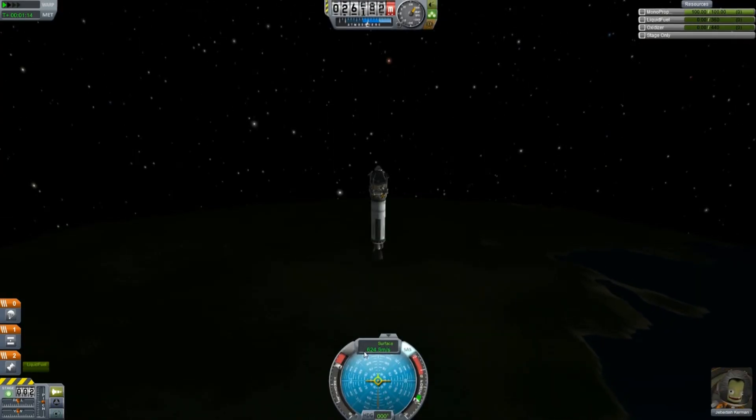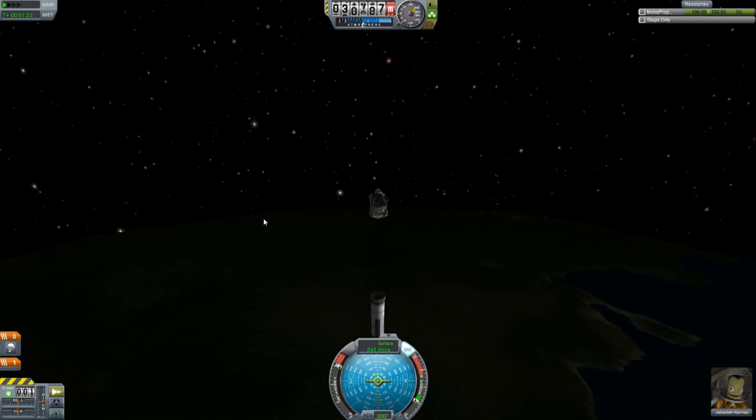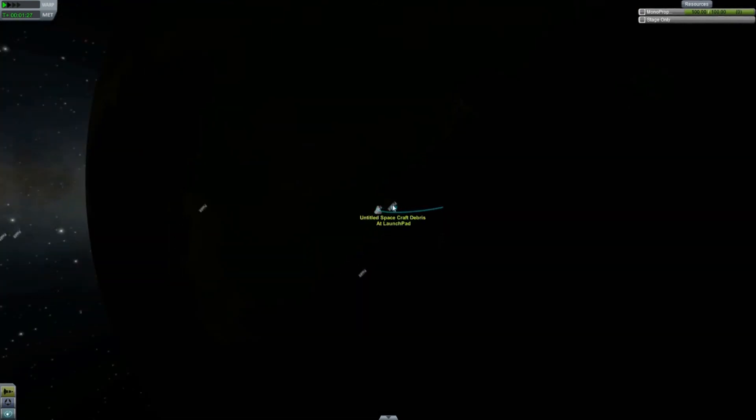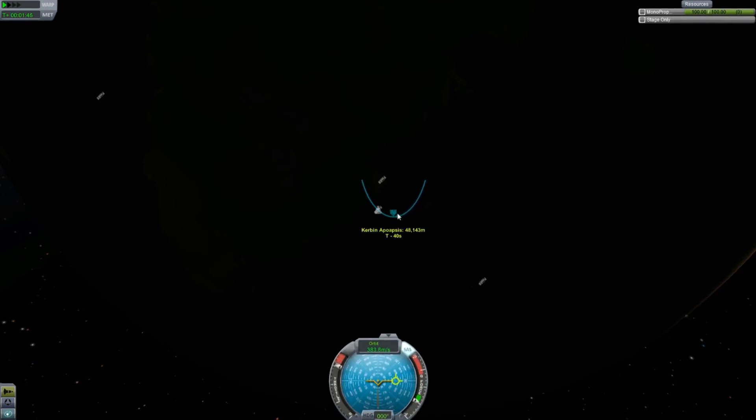Sounds like we're out of fuel. Let's take a look — we're still going up, altitude is still gaining. We can separate our engine stage by hitting the spacebar. Checking the map, we can see how high we expect to go. The apogee of the arc is around 48,000 meters, but since we have no more acceleration, that number is dropping off. So that stage got us basically 48 kilometers into the air.